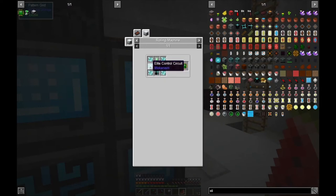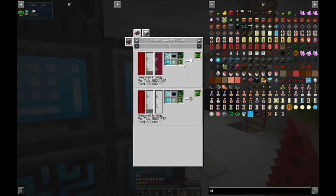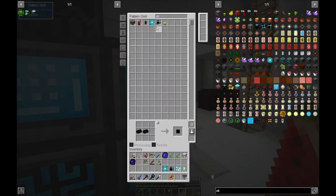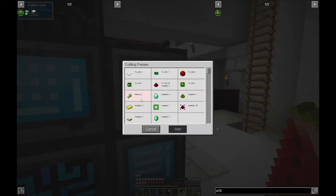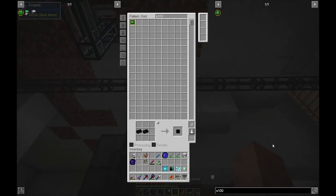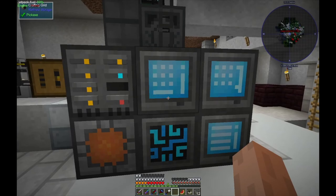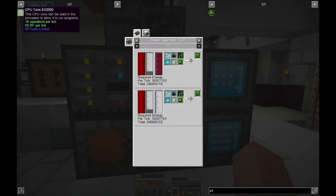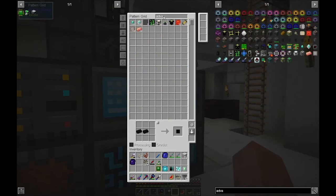Next we need an elite control circuit - we already have one of those. And we need a CPU core. Oh, advanced PCB S1000 - let's see if we have that. We can craft it. Missing sugar cane, of course we are. And we're back - I got the sugar cane and we're going to finish this recipe off. We got the S1000 here, and we need one last thing: an advanced PCB. Let's see if we got one of those. We can craft it.